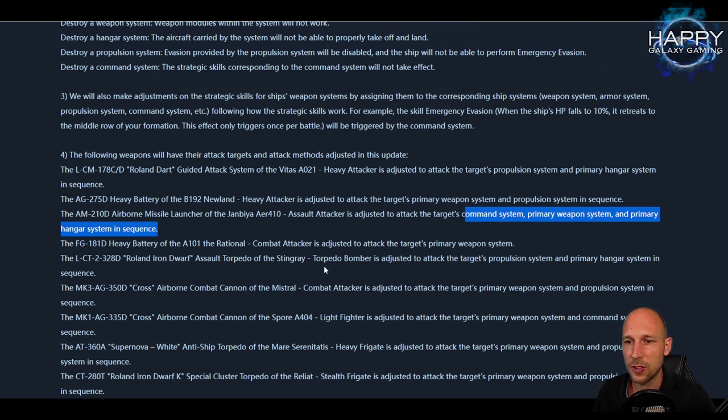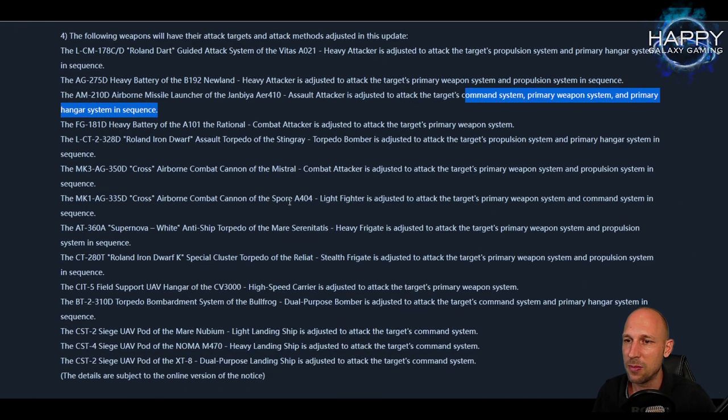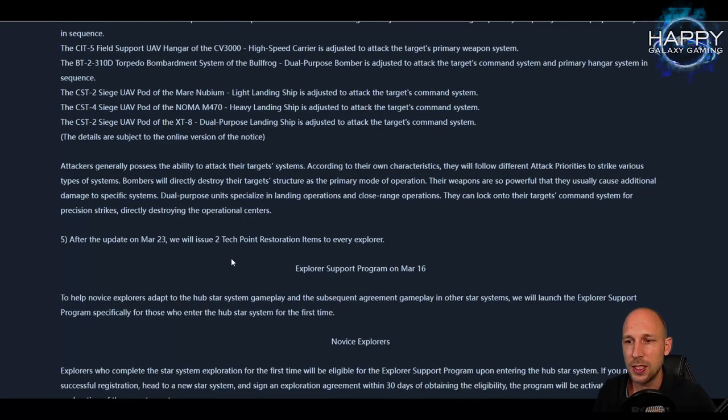There are a lot of ships on the list — you can read the whole thing yourself. Worth mentioning: the Spore, a light fighter I really like, will target the primary weapon system then the common system in sequence. Also on March 23rd we will get two tech point restoration items — I think that's the first time ever we get those outside the season shop. Take a very close look at your ships and think carefully about which ones you want to reset.